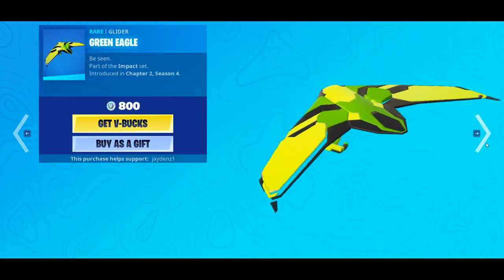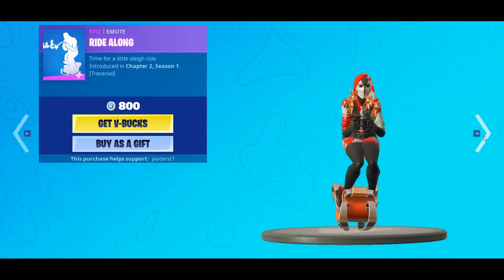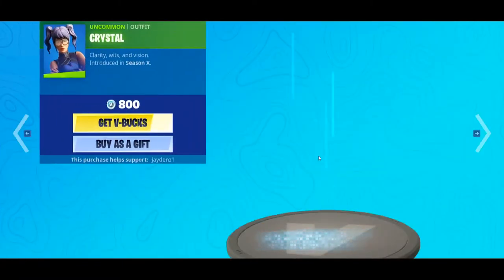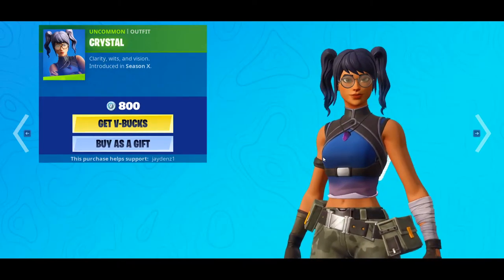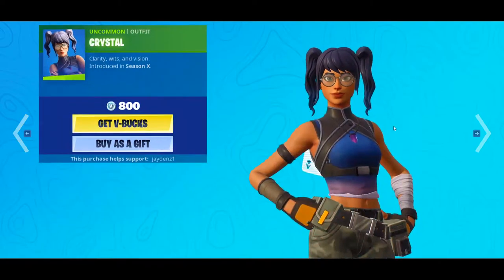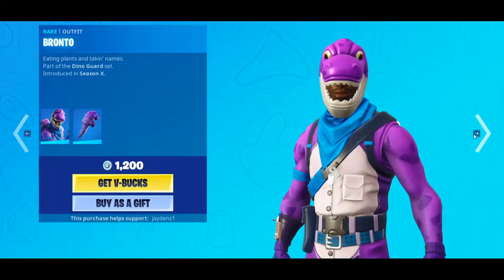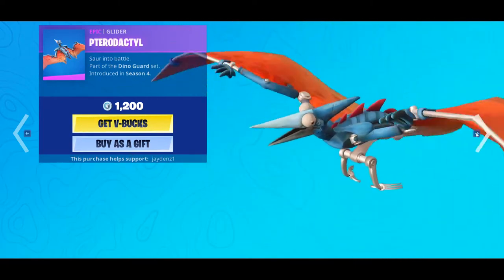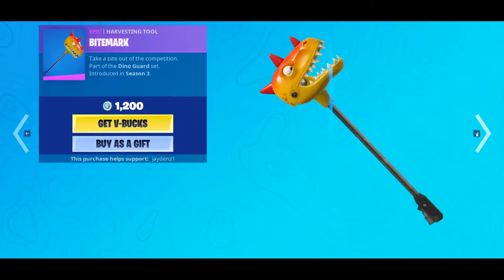The Green Eagle is actually really good but I'm not gonna get it, whatever. We got Crystal and we got Bronto — I don't know why these are together, they seem like they should be the same. Then we got the Pterodactyl glider and Bite Mark — I like Bite Mark.